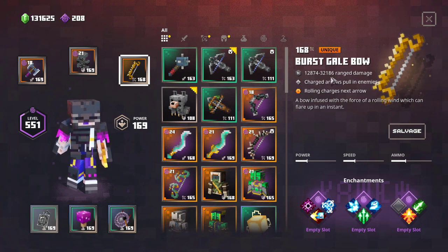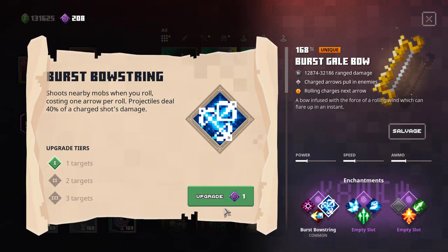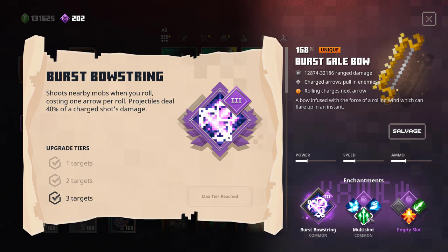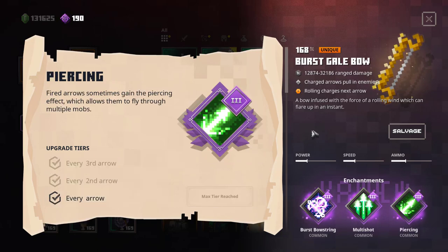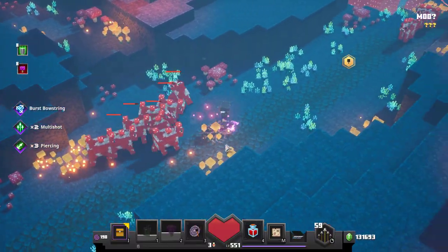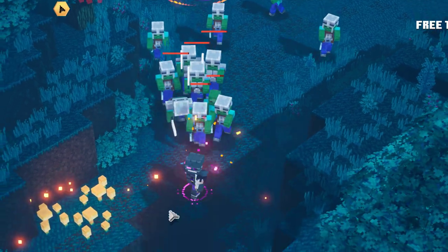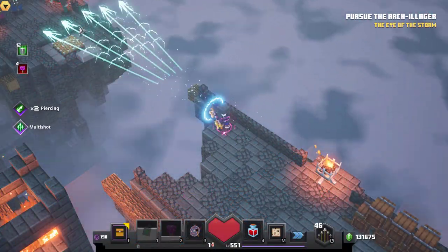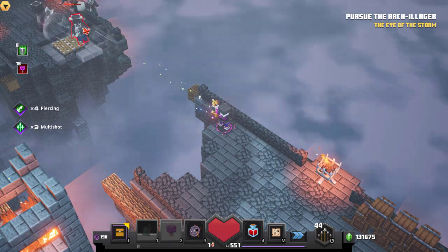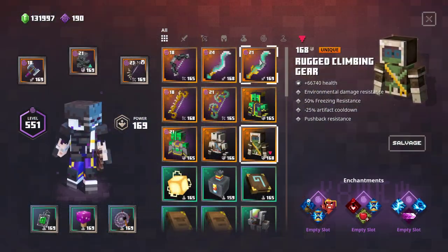Next, the Burst Gale Bow — rolling charges your next arrow, so you just roll once and two arrows are charged. I want to put on Burst Bowstring since we're rolling anyway, plus Multi-Shot because it works with charged arrows, then Piercing. But again, this bow also loses its unique ability due to enemy knockback resistance on higher Apocalypse levels. Here's a slowed-down clip showing the enchantment with Burst Bowstring — it doesn't really work on zombies either. I also checked that you can still pull enemies over edges on Obsidian Pinnacle, which does still work, but the pull amount on enemies is really very low.